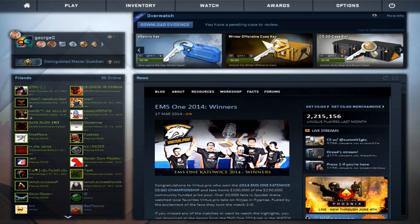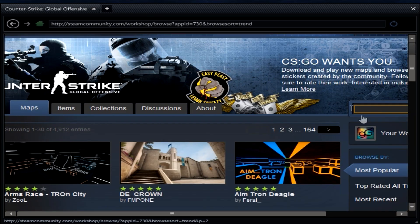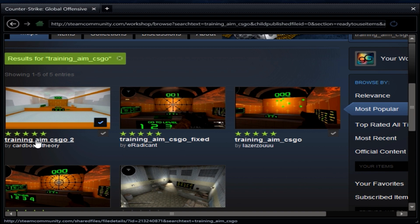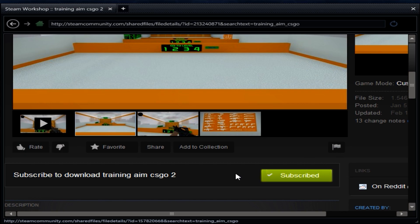The first step is to download a custom map from the workshop. Open up your workshop, go to the search box for Counter-Strike GO, and search up 'training_aim_csgo'. Click on the Training Aim CSGO 2 because it's the most recent one, and click the subscribe button.